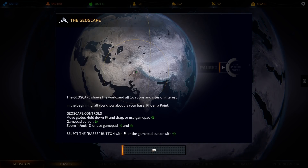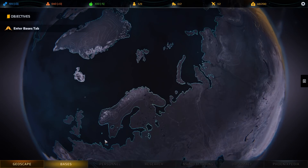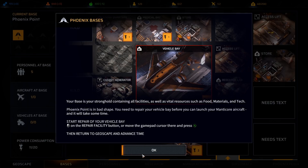Geoscape shows the world in all locations and sites of interest. In the beginning, all you know about is your base, Phoenix Point. It doesn't look like there's necessarily a failure point yet. One thing I never really liked about XCOM 2 especially, was that there was a direct time limit you had to worry about. I kind of prefer games where you can just pick and choose as you go along — Battletech was really satisfying. I didn't like the Doomsday Counter; that was one of the things I would have gladly just turned off. Thankfully someone modded it out.